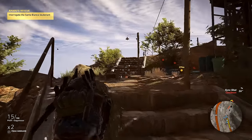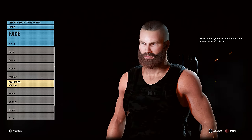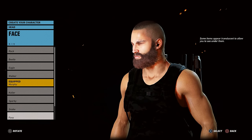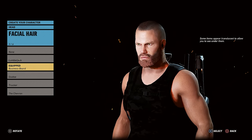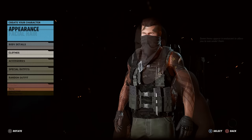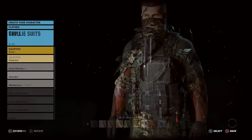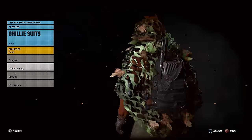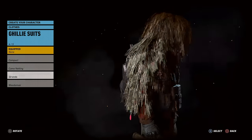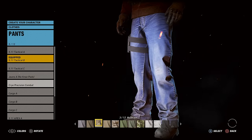Before we get into some proper gameplay, I wanted to talk about the character customisation and the gunsmith, which is the weapon customisation available in Wildlands. In one word, I would describe it as incredible. You get proper facial control — you pick a base and then you can tweak the eye colour, scarring of the skin, change the hair, pick different beards and even more. You get full clothing control right from the top you wear all the way down to the boots. Each unique item of clothing had its own colour options — some shirts had more than 20 different colour style patterns within just one shirt.